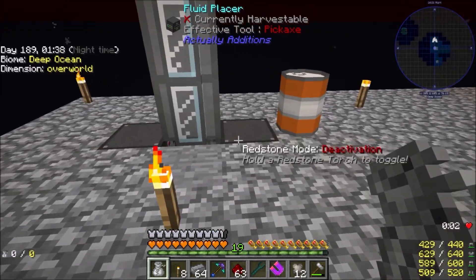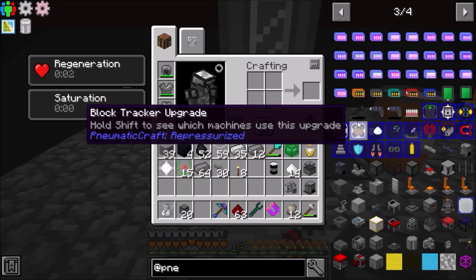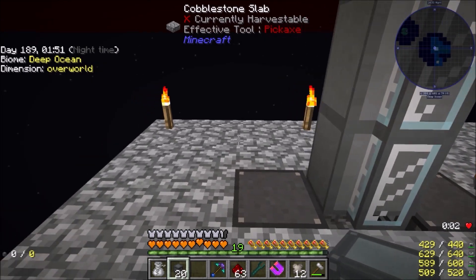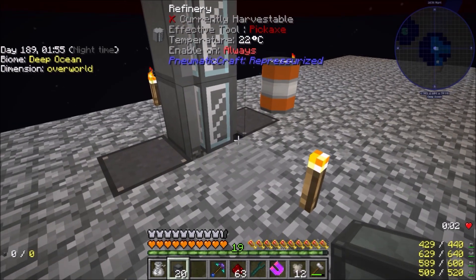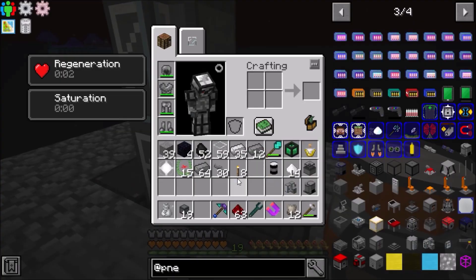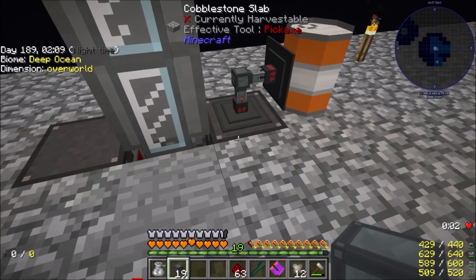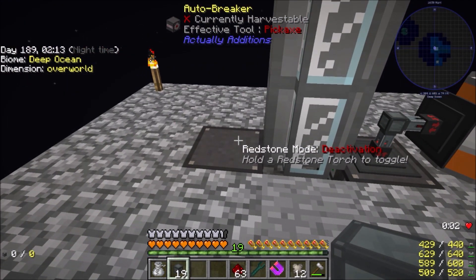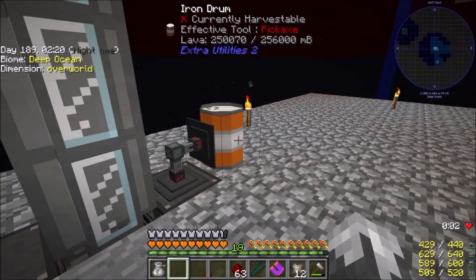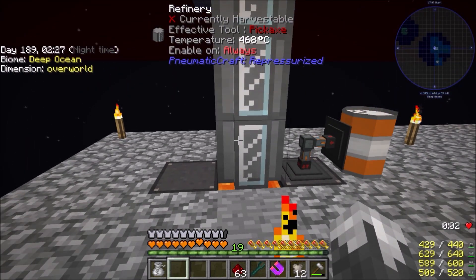I've come up with an idea as far as how to make this work. Basically you can use a vortex tube — it takes air pressure and heat. We can also do it with lava, but the problem with lava is it will turn to obsidian. So my goal is hopefully this will place the lava down, heat it up, break the obsidian, and just keep the process going. That's heating up — beautiful, it worked!